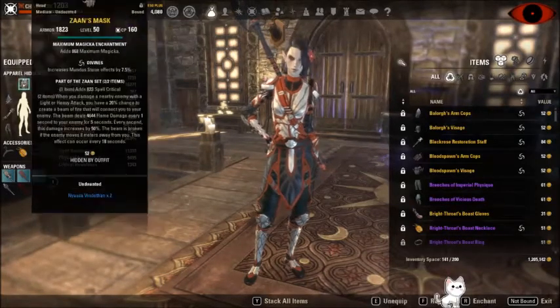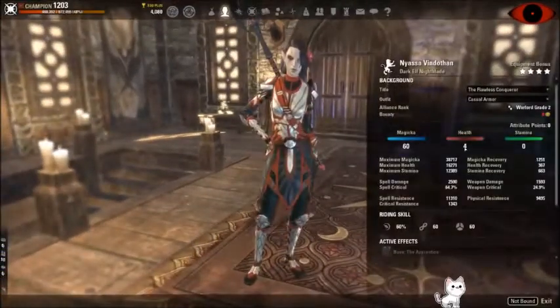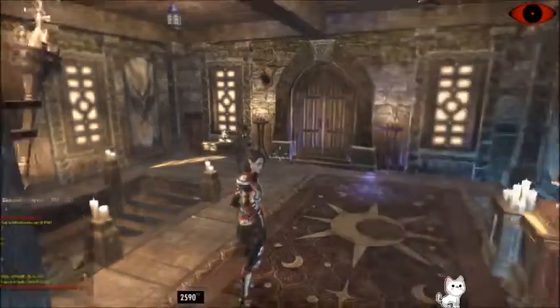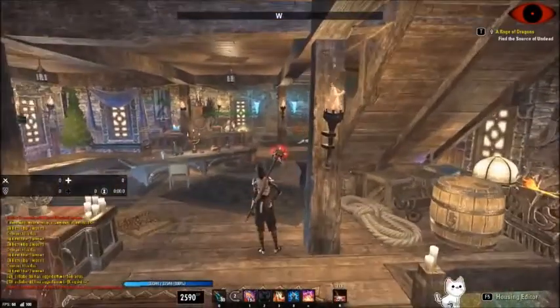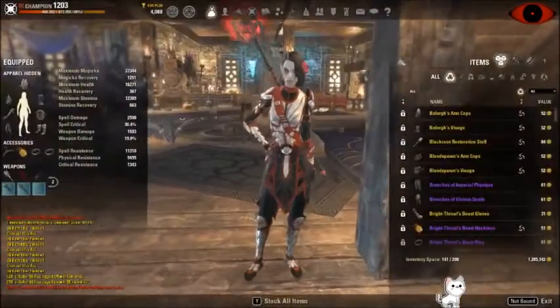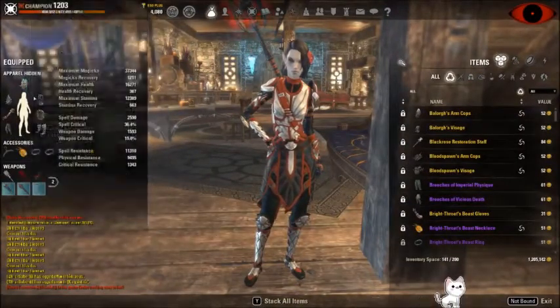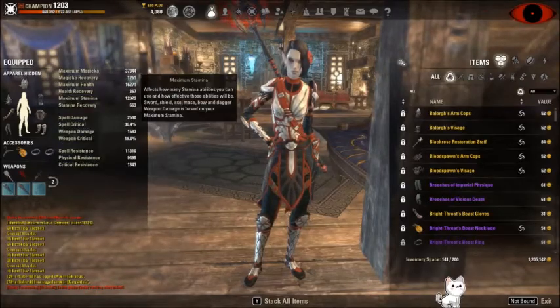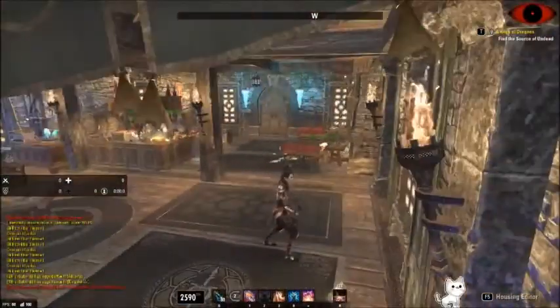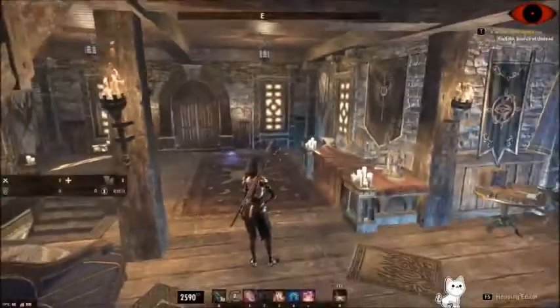The front bar will be a flame enchantment and the back bar will be a Berserker enchantment — otherwise known as a weapon damage enchantment — which increases your weapon and spell damage by X amount for five seconds. You can get that uptime pretty high with an infused enchantment. All divines. If you're going to use Grafdar or even Zans, my health is really low right now with Zans so I have to put like four points in health so I don't go underneath 16k. That's kind of my threshold. You could put a tri enchant on your chest piece if you really want to — you're gaining max magicka as well as max health, and a little extra stamina for blocking and dodging.